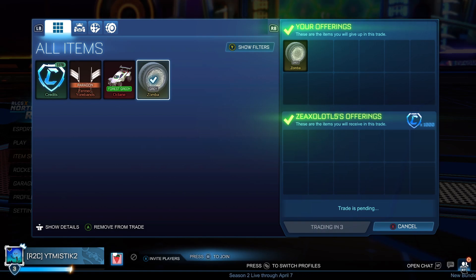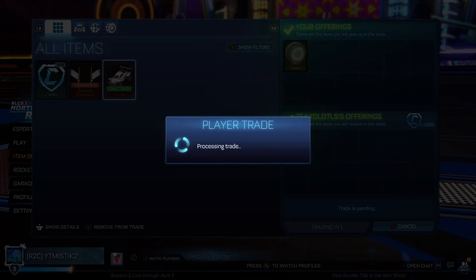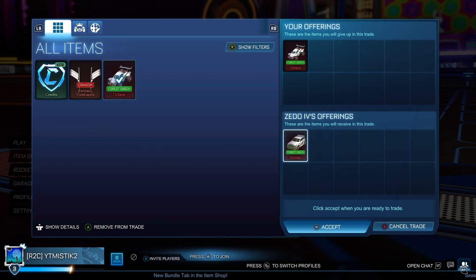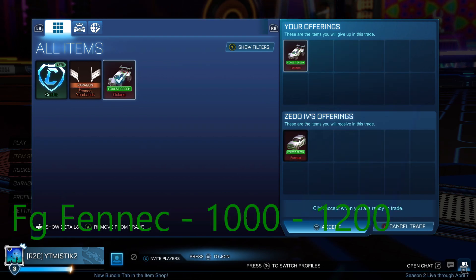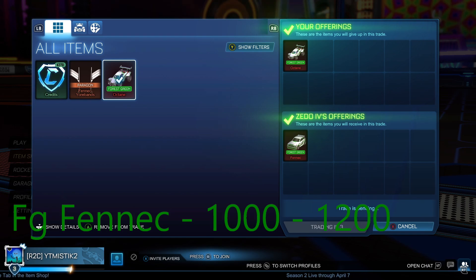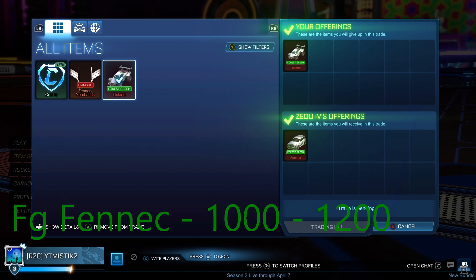Here we just sell our Grey Zombies for 1,000, which we picked up for 700. So you can buy Zombies 200 under mid and sell them for mid — it's just kind of hard to sell for mid depending on the colour. And here we're doing a one-to-one swap with a Forest Green Fennec because it'll sell easier and it's worth more, plus the Forest Green Octane is dropping. That's the last trade of this episode.